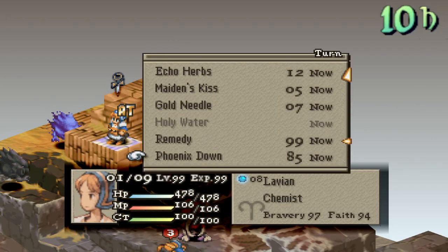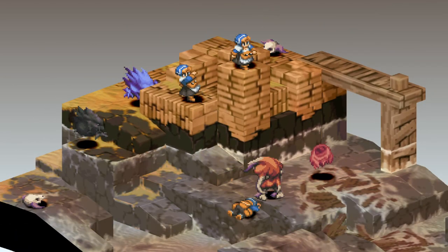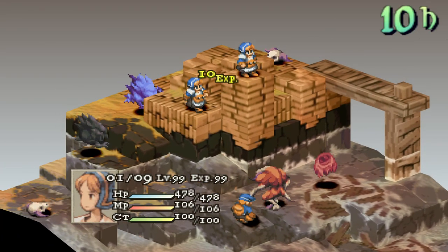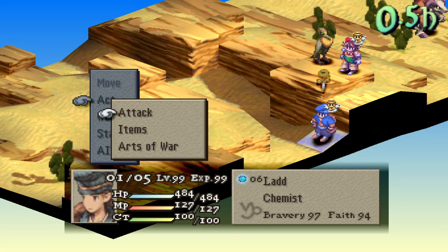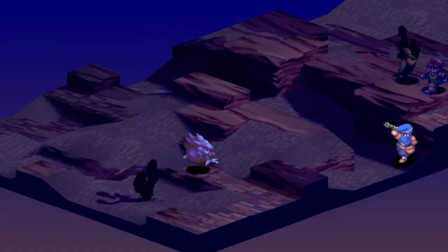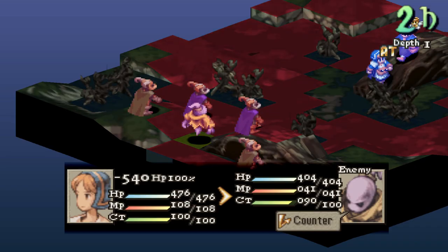These are my builds I like to use with the chemist. They do have some shortcomings like their poor stats and they aren't that good offensively early on, but in chapter 4, once you start getting magic guns, chemists can go from being your passive item thrower to potent damage dealer. Thanks so much for watching and I'll see you next time with more Final Fantasy Tactics videos. Take care.